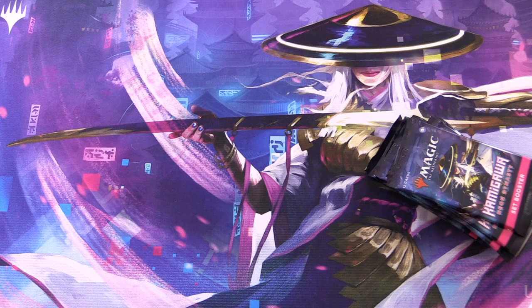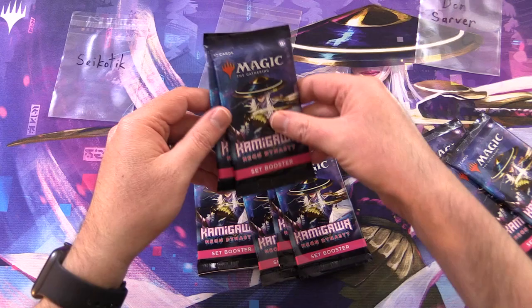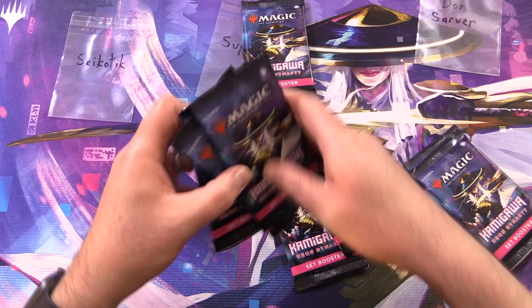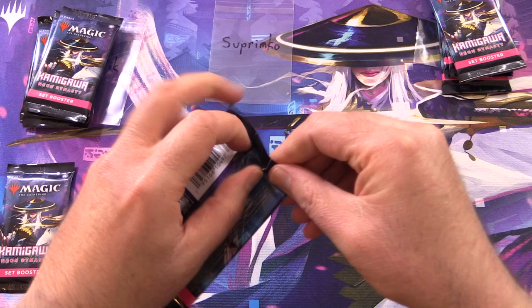We'll take three from here and then grab another three, so we're at seven, and then three more here — we will consume the rest in future videos. Today's Patrons we have Psychotic, Supreme Co., and Don Sava. So grabbing two packs here for Supreme Co., and then four for Psychotic, three and four for Don. Let's get cracking.